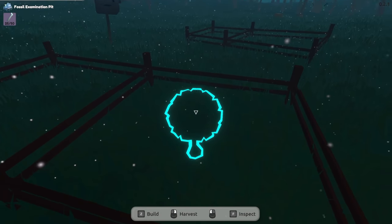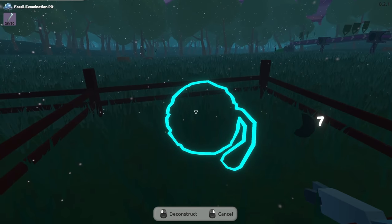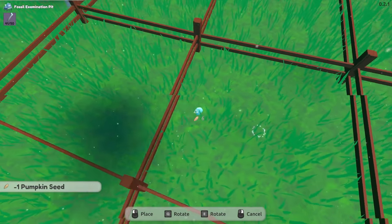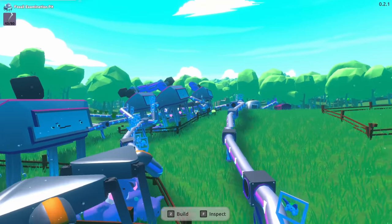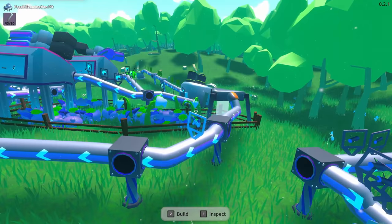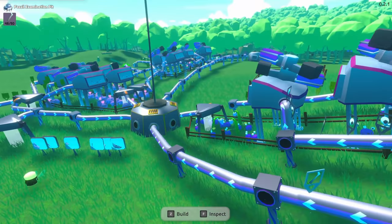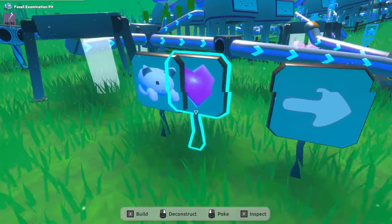I need invisible pumpkins! I redid my little pumpkin growing area — it's a three by three area, nothing super crazy. This will give us nine pumpkins at a time because we need 20. Let's see how this area is going. Are they moving? Yeah, see they're moving now. Our fossils should be done here shortly too — only two left. There they are — that's going to give us our fossil examination pit!